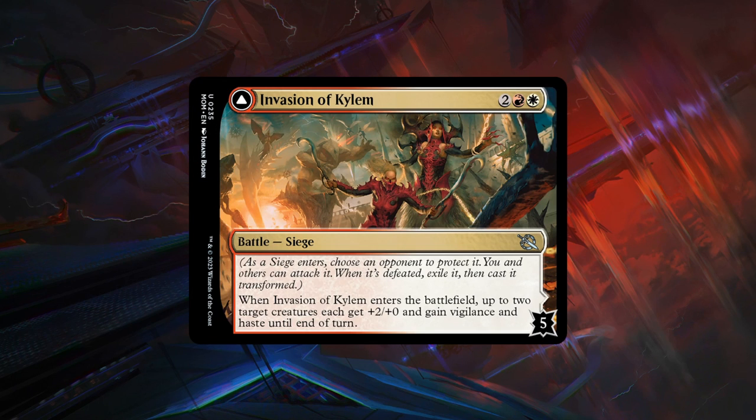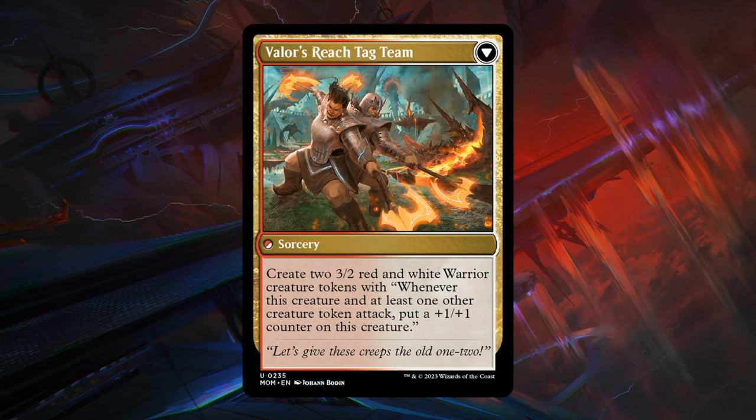Then we have Invasion of Killam — a 4-mana uncommon battle with 5 defense counters. When it enters, up to two target creatures each get +2/+0 and gain vigilance and haste until end of turn. Pretty weird to give creatures haste when it already costs 4 mana, so you might not have other creatures to play alongside it. If you manage to transform it, you get Valor's Reach Tag Team, a sorcery creating two 3/2 red and white warrior tokens. Whenever a creature and at least one other creature token attacks, put a +1/+1 counter on it, so they can become 4/3 creatures. The front side of the battle still doesn't excite me unless paired with evasive creatures — C grade overall.